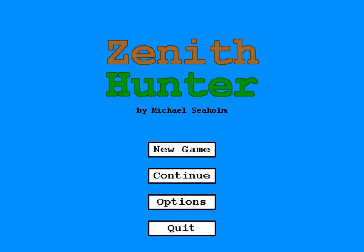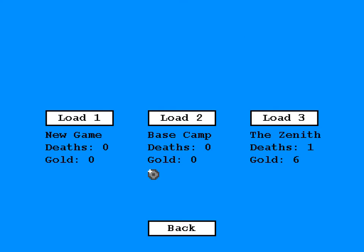Alright, welcome to part 4 of the video walkthrough for Zenith Hunter. As you'll remember in the last episode, we completed the normal ending and the alternate ending, and we also unlocked a new game mode. We got the silver medal and then the credits told us to continue from our previous save, and that will take us into the one hit kill mode.